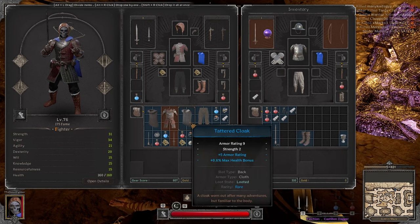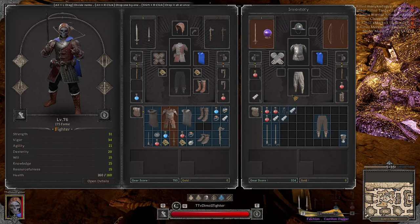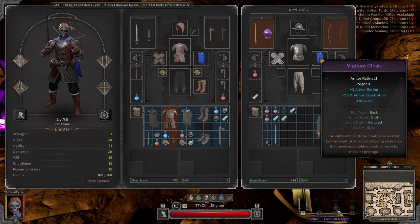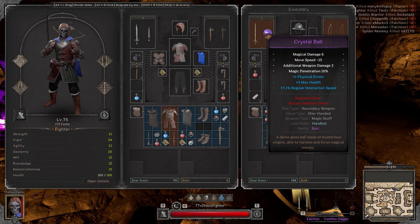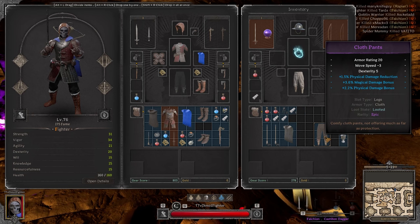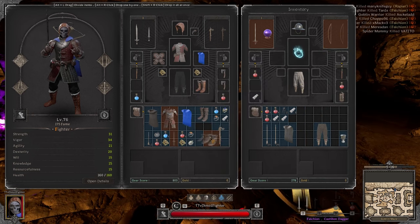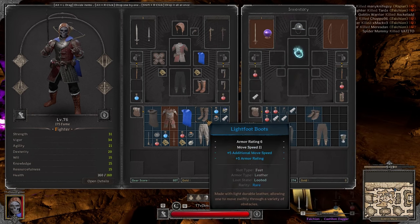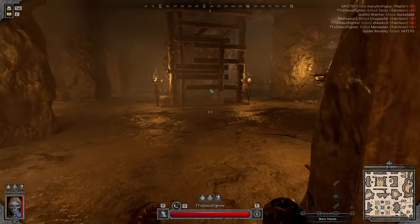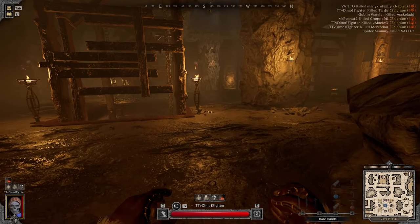Oh shit, those are expensive. Physical power in each and every slot — this cloak is actually kind of expensive, we're gonna take it. Physical power on loose charities — pretty damn good. The loose is gonna be more expensive than the lace. I'm kind of full on loot but there are two people fighting and I want to be part of it. I feel like the moment I get close they'll switch targets.